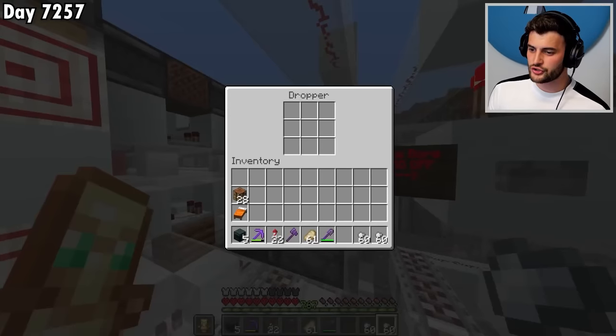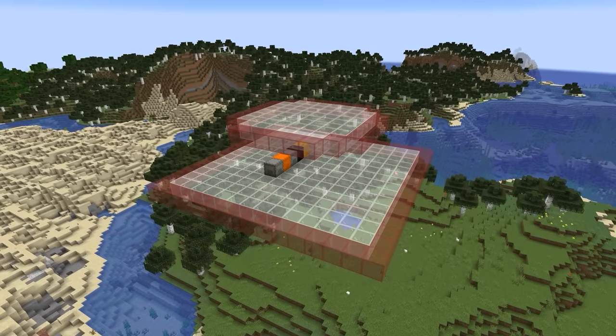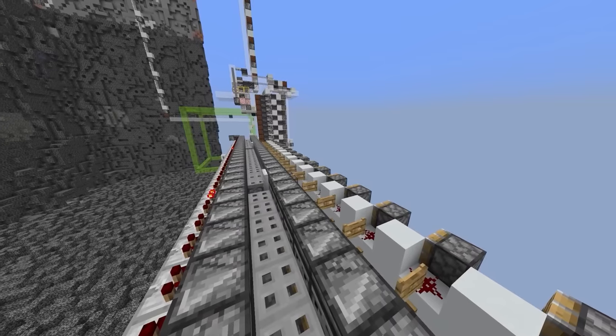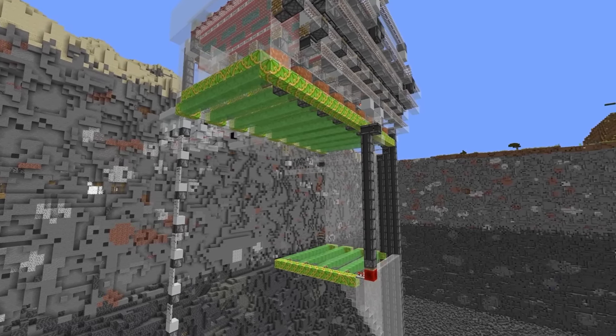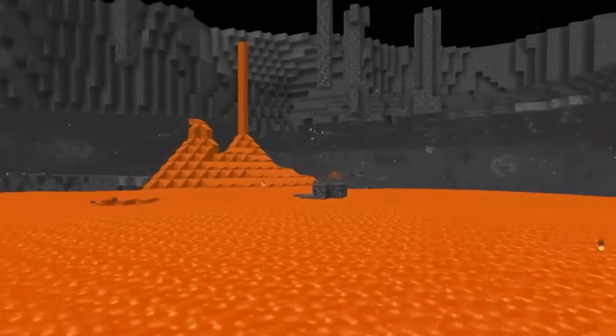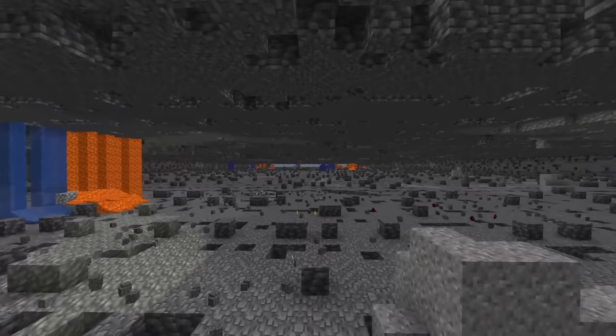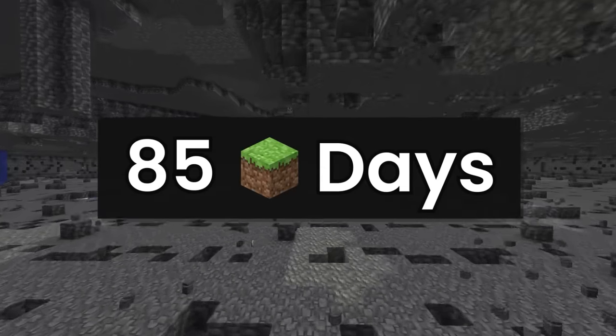That means putting 120 items into the dropper and flying to the platform. When I land, the machine starts running. It basically creates loads of TNT and warps them into unloaded chunks in the terrain, which destroys a massive area. Because the tunnel is going to be so long, it's going to take 85 Minecraft days to finish. So I left my PC running, flew to America for TwitchCon Vegas, and kept an eye on the time using TeamViewer.